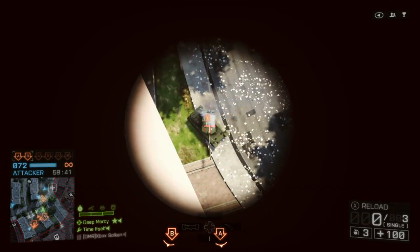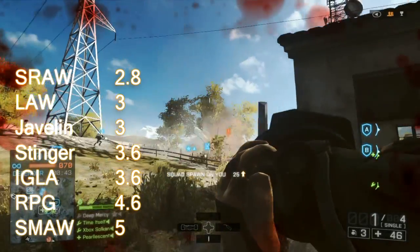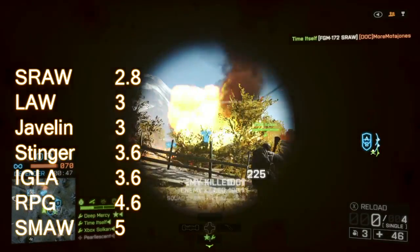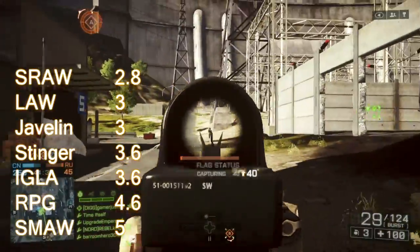The SRAW has the standard starting ammo count of 5, and has the fastest reload of all of the launchers at 2.8 seconds. I keep misreporting these reload times, so I'm just going to put them all on the screen right now and hopefully sort out any confusion.